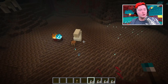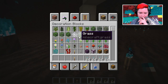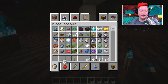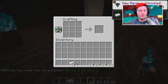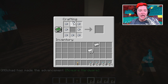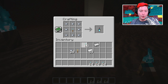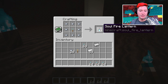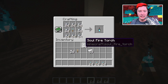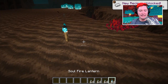To make a soul fire lantern, you need iron nuggets — just throw iron ingots into the crafting table to get nuggets. A normal lantern recipe uses iron nuggets surrounding a torch. Simply put a soul fire torch in the middle of that recipe and you get the soul fire lantern. You can craft a whole bunch of these at once.